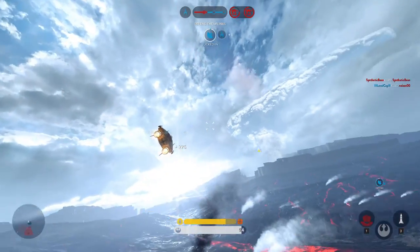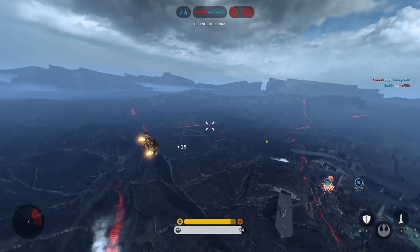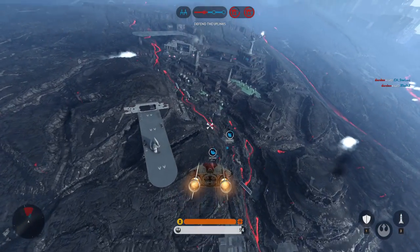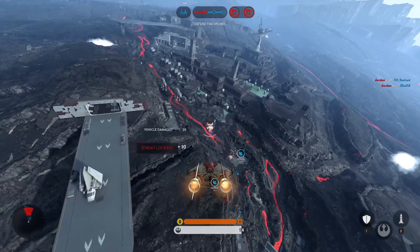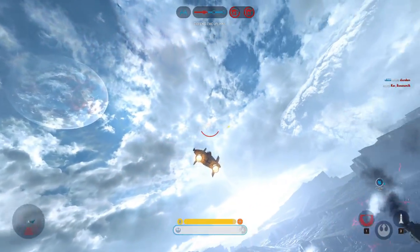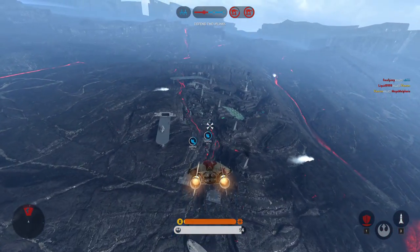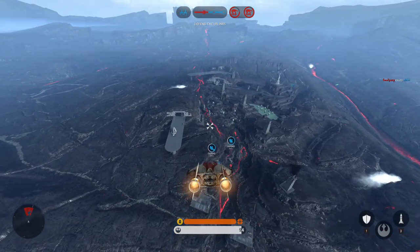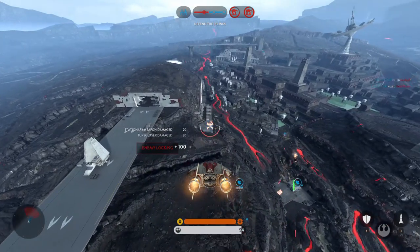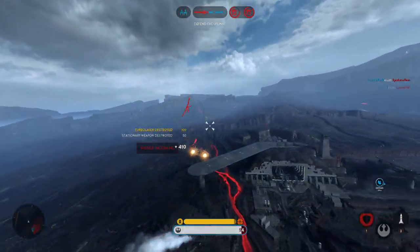In addition, the actual crosshairs on fighters are extremely bad for zeroing in on ground targets. Whenever I'm strafing an AT-ST in an X-wing or A-wing, I have a very hard time hitting it because my crosshair obstructs my target. I feel like this was designed more for consoles where you don't have the resolution to see ground targets anyway. But on PC, I can easily see ground targets when coming in for a strafing run, except when I actually try to aim at them because my crosshair just covers the target entirely.